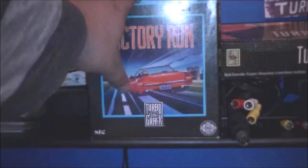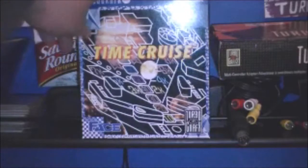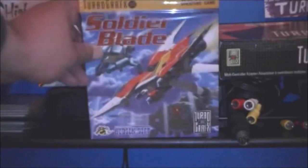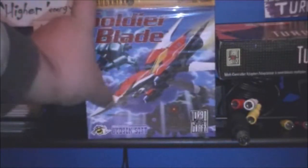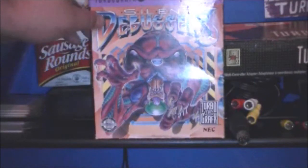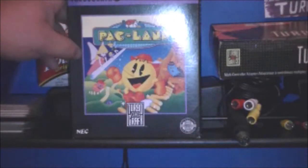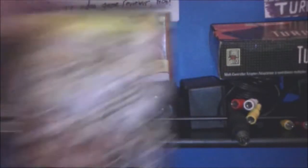Victory Run - this one looks cool at least, except it's not a red Corvette in the actual game so it's kind of false advertising. TV Sports Football - kind of like the other ones. Time Cruise - cool space art. Superstar Soldier - not too bad, a bit basic but good. Soldier Blade - here's my favorite one if you saw my top 10 cover art list. I love the detail on the ship. The alien makes you want to blast it and kill it.